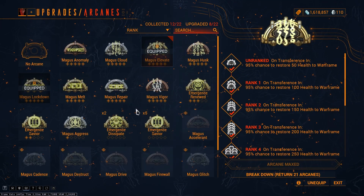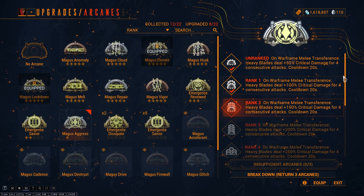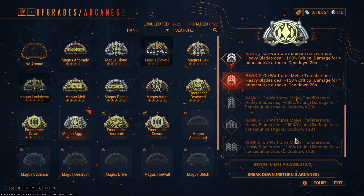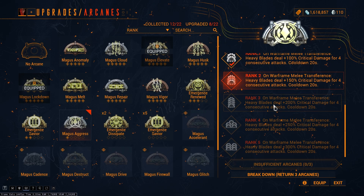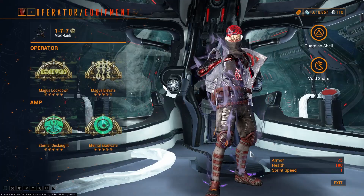Another way to buff your critical damage even more is by using Magus Ignis on your Operator. You can activate this arcane by doing a melee transference and get four attacks buffed with 300% critical damage. This applies to heavy blades only, but the arcane is bugged and it works on hammers too — and what is the Magistar? Exactly. This buff also works on pseudo-exalted weapons indefinitely, meaning it will not consume the stacks. Enjoy it while you still can. In my case I don't possess the arcane, so I won't. Sad.